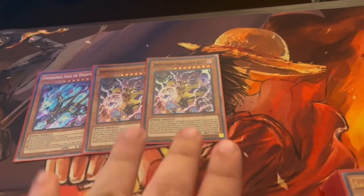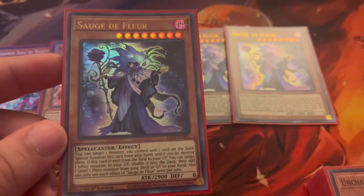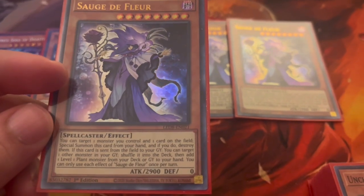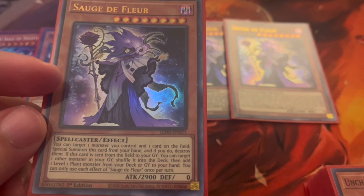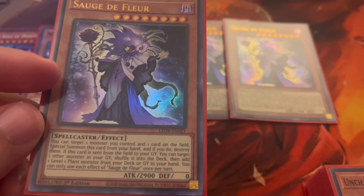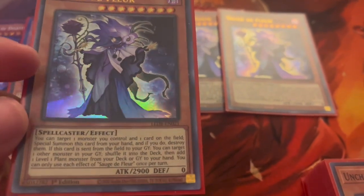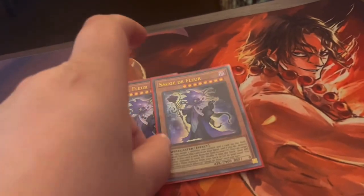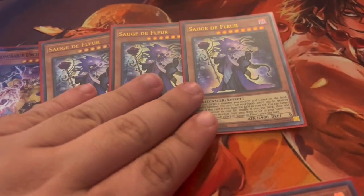A tech card I really like is a Deflutter card that came out when Baron de Fleur became its own archetype. Basically, you target one monster you control and one card on the field, special summon this card from your hand, and destroy them. If this card is sent from hand or field to the graveyard, shuffle one monster from your graveyard into the deck and add one level one plant monster from deck to graveyard. We're not playing level one plants — we just use this because it destroys a monster your opponent controls and special summons at 2900 as a level eight, enabling rank eight plays.